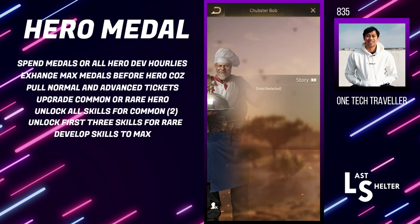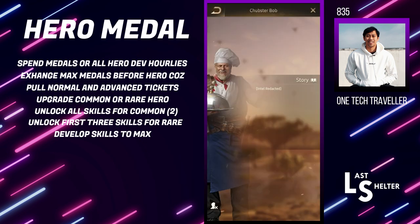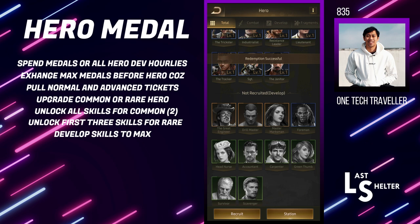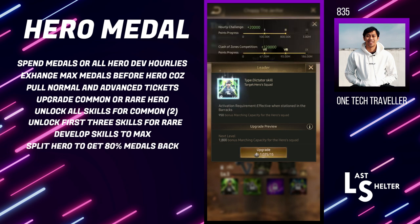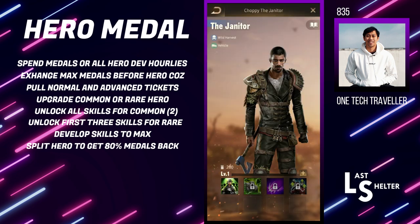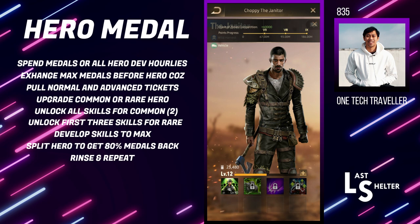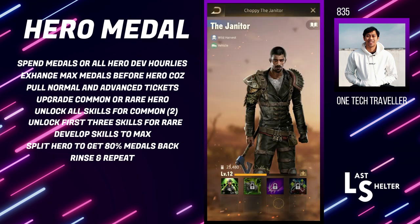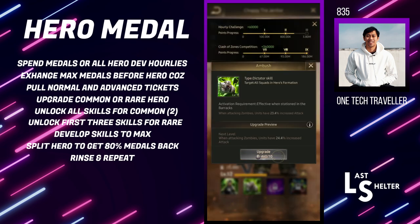Once you max out as many skills as you can on the hero, you actually split the hero and any amount of medals you've put in you get 80% back — as it says, you can see I get 1000 back. We don't care about these common heroes because you get them normally anyway, so you can just simply rinse and repeat, and that is the hero trick. The first skill needs heroes up to level six, and the second one up to level 12, so you just want to use the hero exp to unlock that.